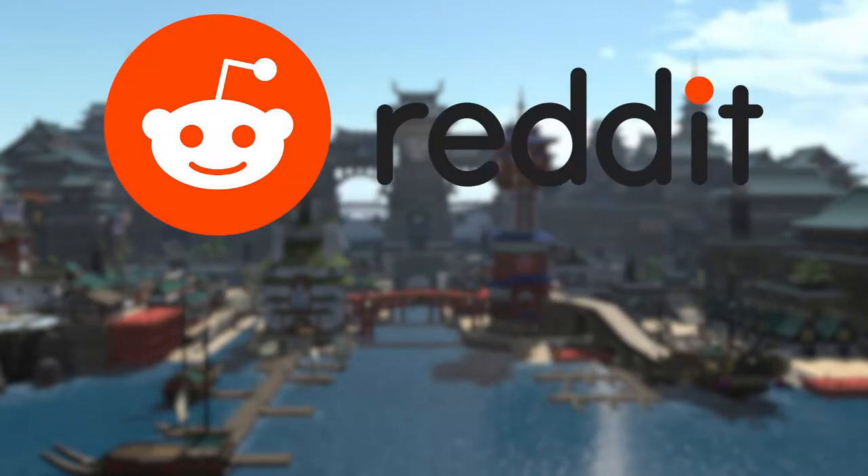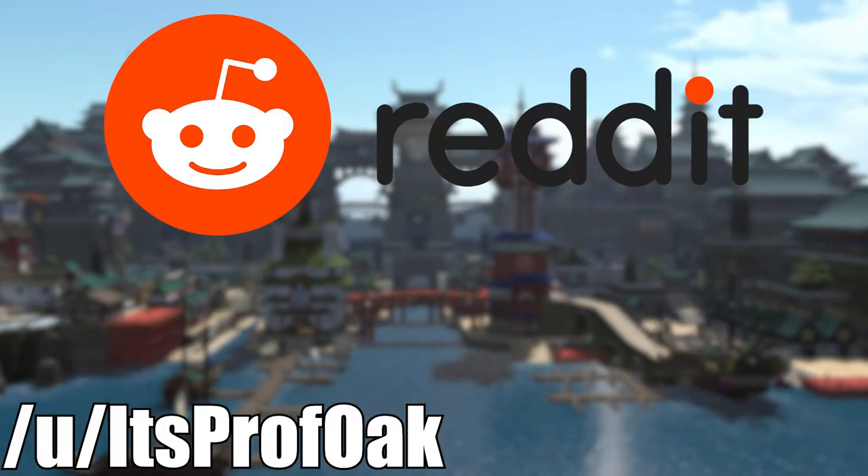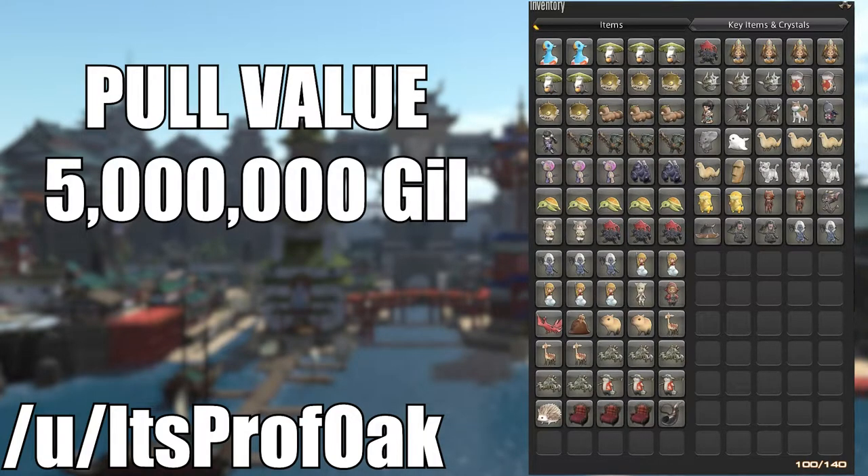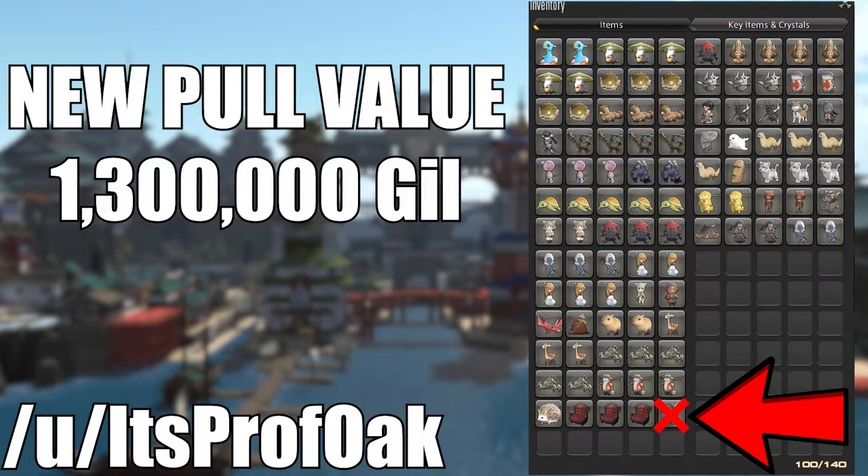Afterwards, I scoured Reddit a bit and found the user itsprofhawk doing the same. I tabulated his results alongside mine and estimated the probabilities. His results amount to approximately 5 million gill, but only because he dropped a mount. If you don't account for the mount, he would have made approximately the same amount as I did — around 1.3 million.